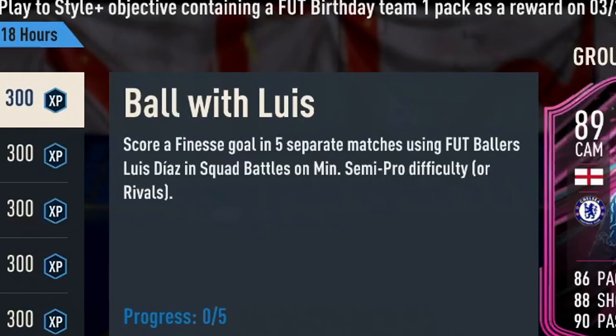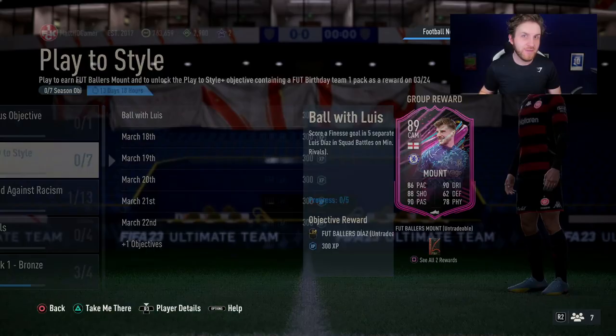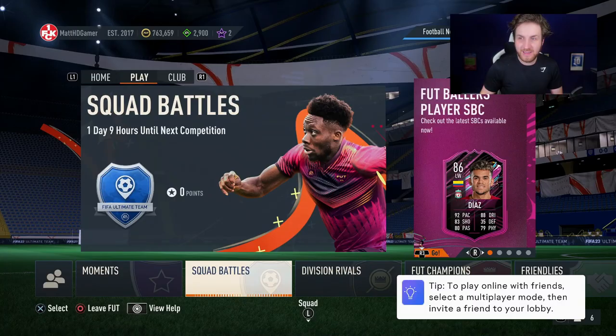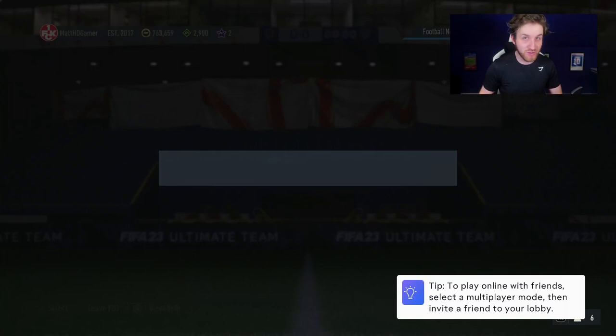Now this is where you are going to need a friend — the kind of friend that has actually completed 86-rated Luis Diaz. You need that friend who's done that. Now you do need Luis Diaz in their starting 11, and then what you want to do is head over to Squad Battles and have your friend who does have 86-rated Luis Diaz invite you to Squad Battles co-op.